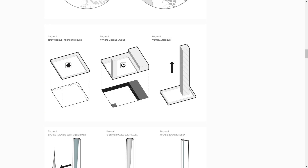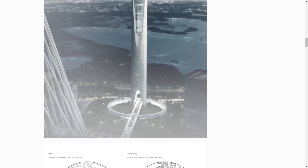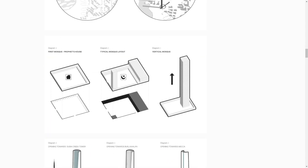Here we have a diagram of the history of mosques — this is the typical mosque layout — and now the vertical mosque, which has nothing in common with the typical mosque layout. I just thought this tower was like a giant minaret, but no, it's the whole mosque, and it just does away with all tradition and is just a skyscraper at this point.